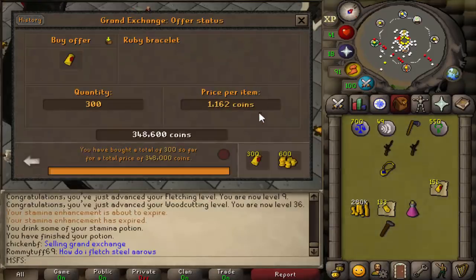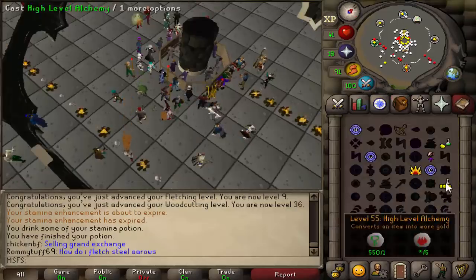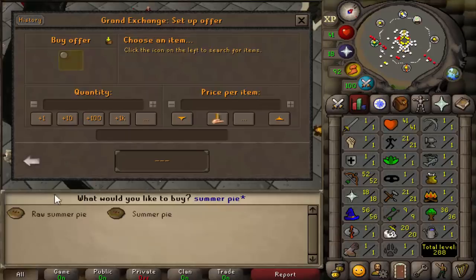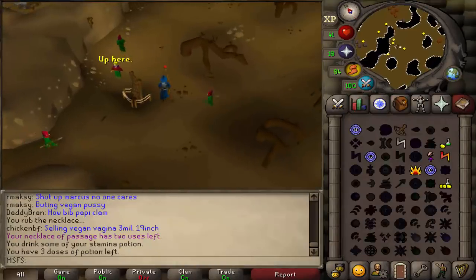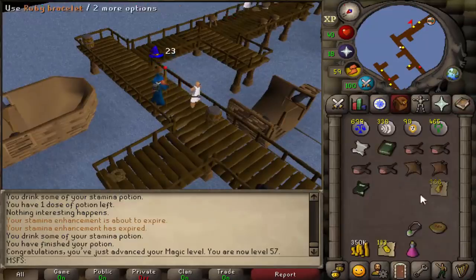We still have to alch those gold bracelets. Hopefully they buy for this — very nice. And now we are going to go do the Grand Tree, which means we need to buy a summer pie as well because we need to boost our agility from 21 to 25. Grand Tree started, let's finish this real quick. Just got 57 mage — not bad, we're still getting up there.